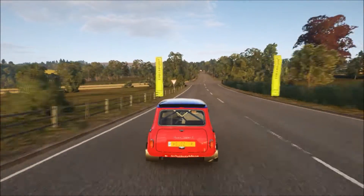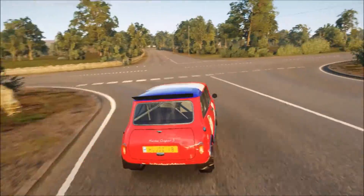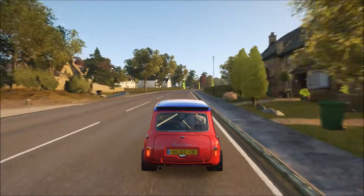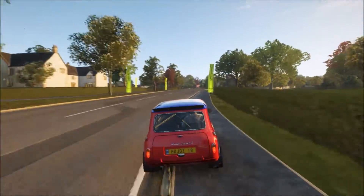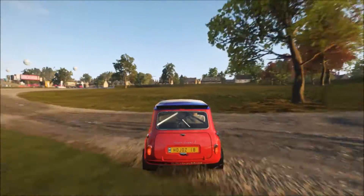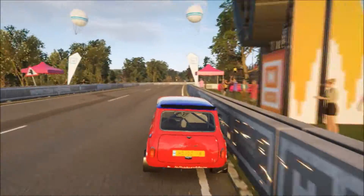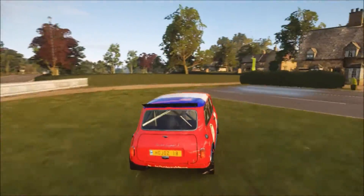Going towards the next checkpoint — it is again a 90-degree corner. We brake for it, we drift a little bit, and again go full on the accelerator. And here, just cheating the course — it's actually supposed to be a chicane, but I just take it full on here.